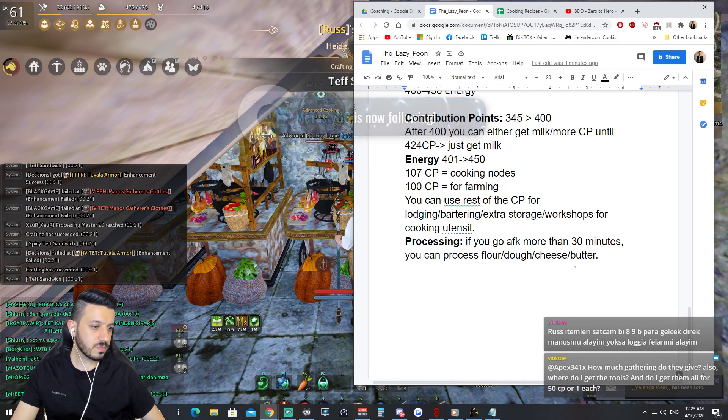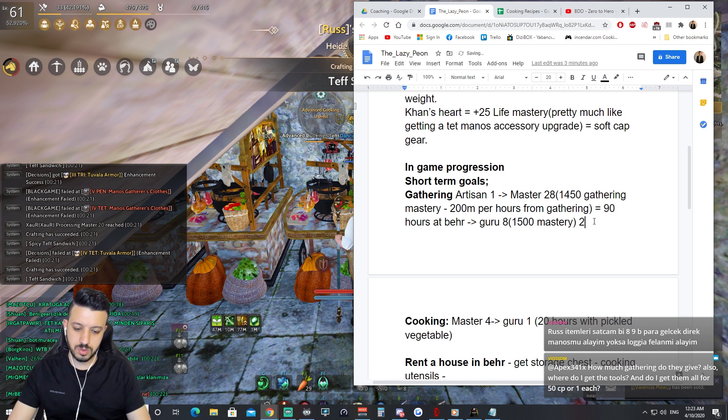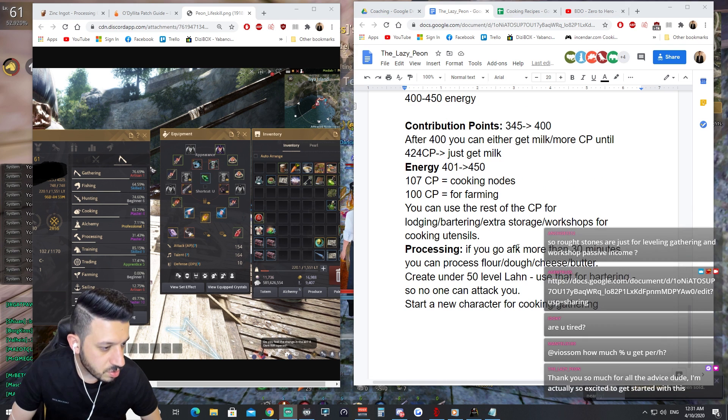Will you be PvPing after this stage? Once you get to 1500 mastery, there are two options. After this stage you'll be making 200 to 300 million per hour — around 200 to 250 million per hour depending on the market.